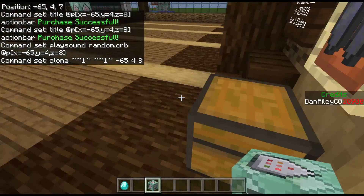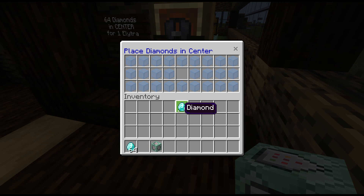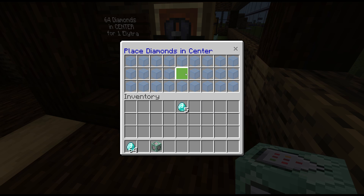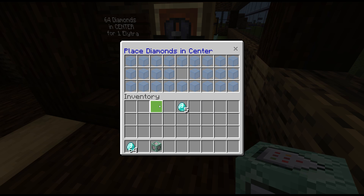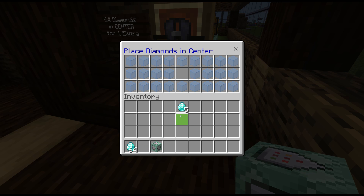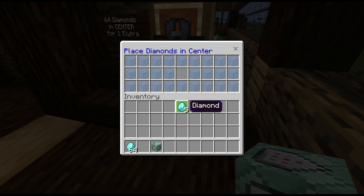Now you might be wondering why we use the filler item. The filler item is simply because it makes it easier to interact with the store — the player knows exactly where they have to place the diamonds or payment in order to use it. Another thing I like about it is on PC, I can shift-press an item and it will hop into that spot — it's an easy way to put that item into the center.